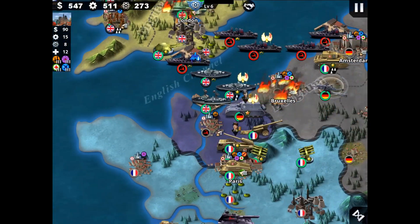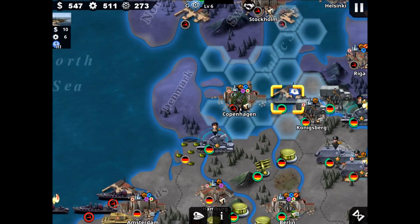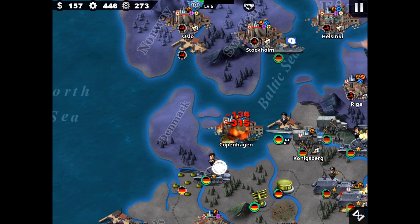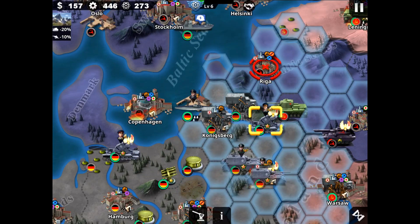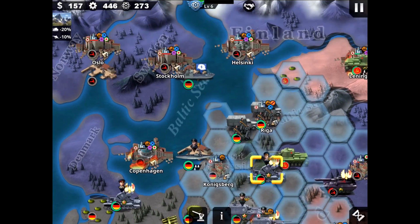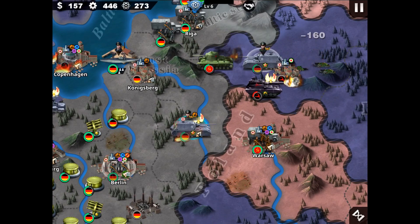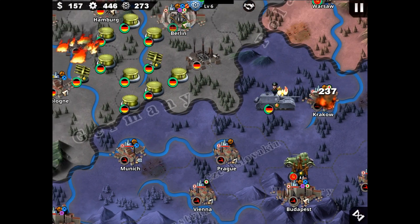Looks like the enemy is dying — we just need to wait and see. I'm going to use my submarine and go with Dönitz — he's going to be great. We don't have enough money for parachutes. Try to take Helsinki with field artillery and take Krakow as well — going down south.